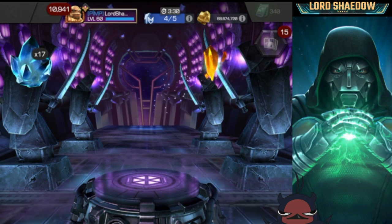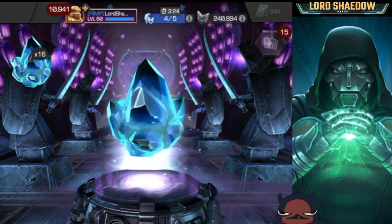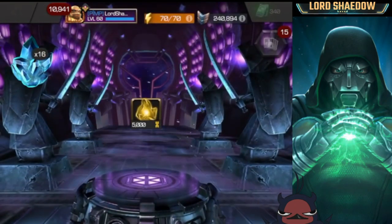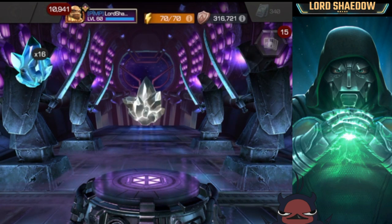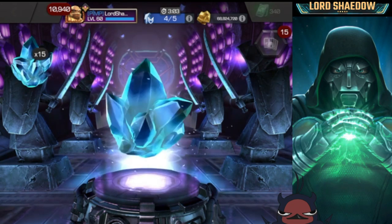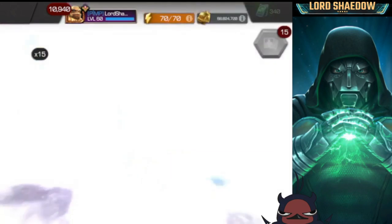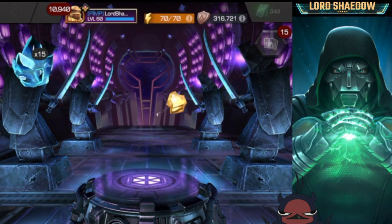Even if I got nothing but four-star hero shards from this point on it would still be good, because I have all the four-stars already — so to me four-star shards mean more five-star shards. Another T4 class catalyst. We're going to spin five more and then pop the last 10, then go through everything we got total out of all 40 crystals.